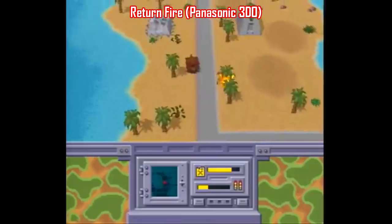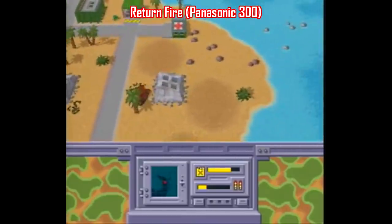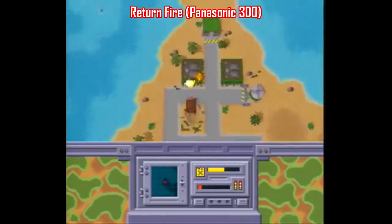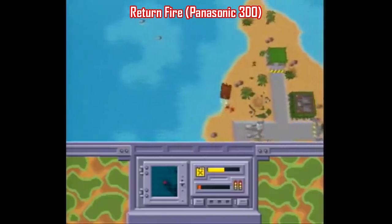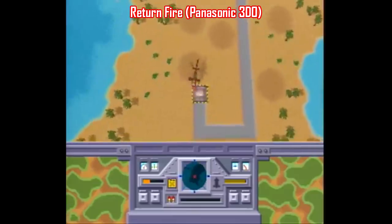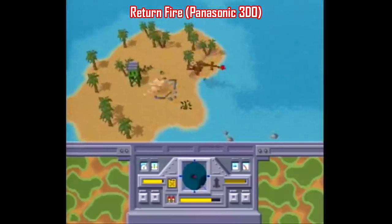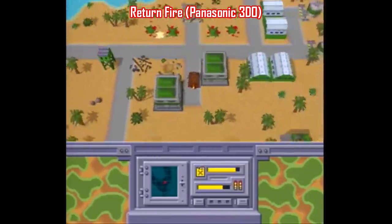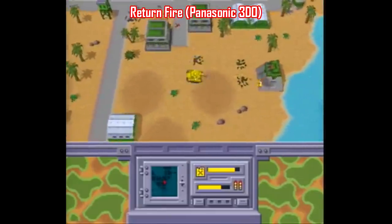Another failed home console from the 90s was the Panasonic 3DO, but unlike the Apple Pippin, this one actually had a few good ports and some decent games on it, like Return Fire. Just like Rough and Tumble earlier in the video, this is another game where you just make stuff go boom — only in this case it's vehicular mayhem. You can control a tank, a helicopter, a jeep, and a mobile rocket launcher, each with varying stats for firepower, armor, speed, and fuel consumption. You just destroy anything that moves, and the sound design here is freaking fantastic. When I say make stuff go boom, stuff goes BOOM!